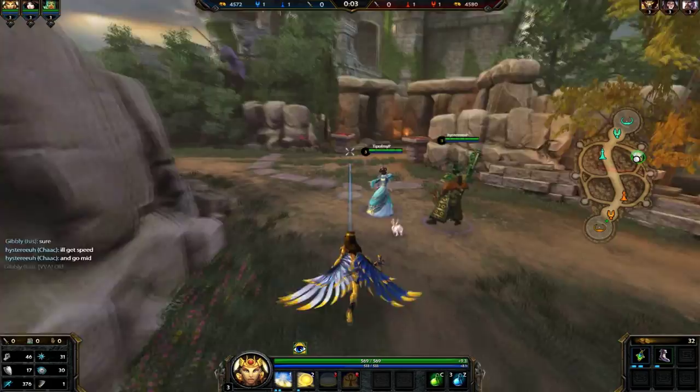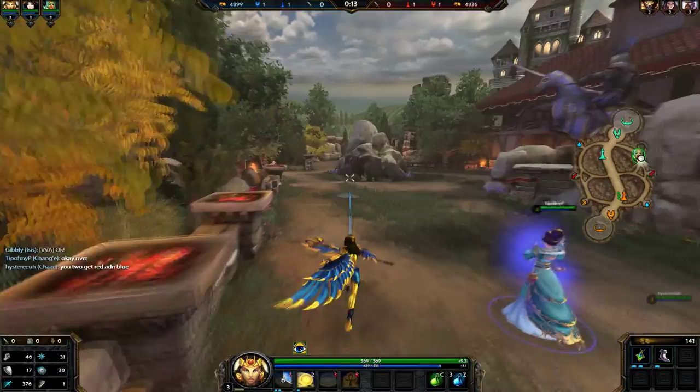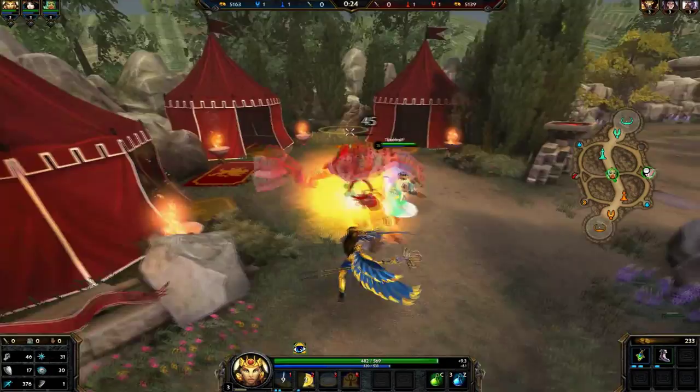Another way to do it is go directly into red — have your mage start red and then go into lane, while your team goes blue. Another common way is you start at orange buff. Hide before doing so so the enemy team doesn't see you. You let your ADC, your hunter, or your warrior get orange buff and then go to lane to clear, while the mage and the support or the other mage go ahead and clear the other buff camps, deciding amongst you which one will get red and blue.